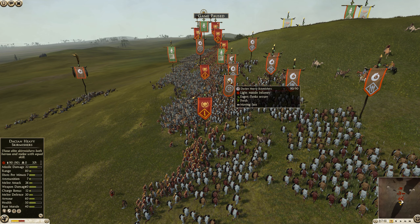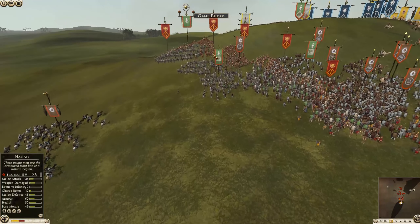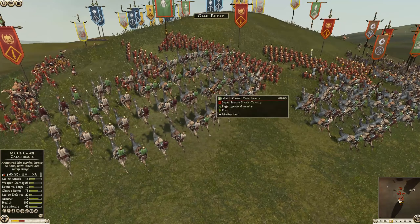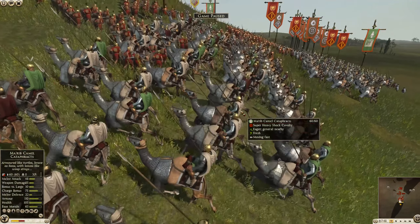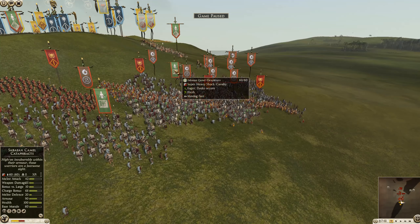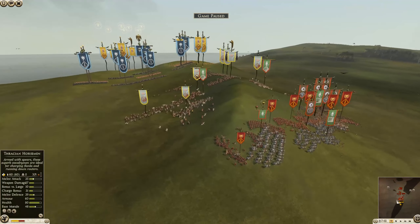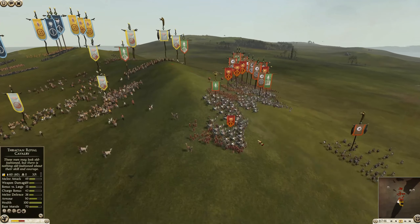We've got Dacian Bowmen here as well for some skirmishers, and a noble horse general. And then the Saba are going to be the other faction here, and they've got the cavalry — Marib Camel Cataphracts, a really cool unit. It scares horses, very powerful shock cavalry. I see two more units of those. And the Camel Lancers that came in initially are interesting medium shock cavalry. We'll see how that scare horses effect plays out.